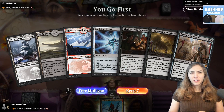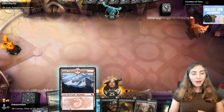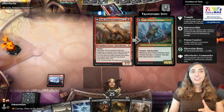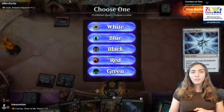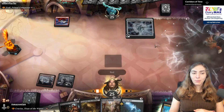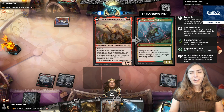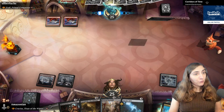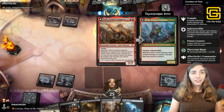Next opponent is playing Itali, Primal Conqueror — they've got ramp and their deck is all about ramping into their commander, playing it, and casting the top spell of each player's library for free. It's great; Itali is a very popular commander right now. If you're wondering why I seem to play against an Itali every video, it's because there are a lot of Italis out there — it's just a fun card to play.